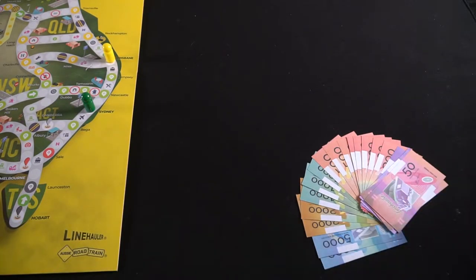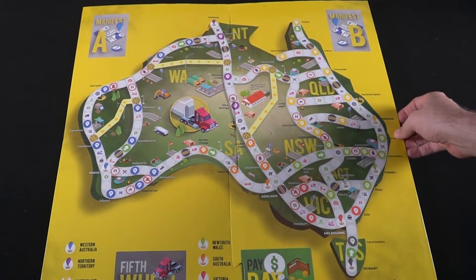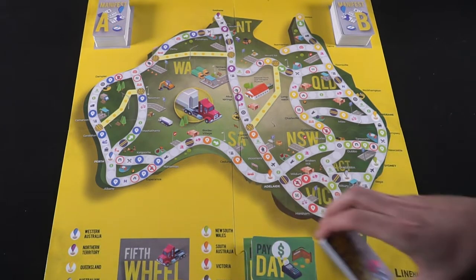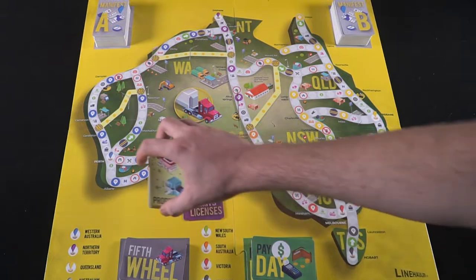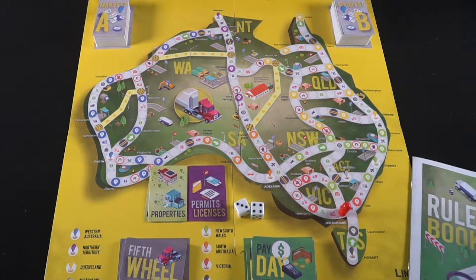To set up a game of Line Hauler, choose the number of players and have each player take a color and place it on the board in the indicated space representing one of the different Australian capitals. Then give every player $20,000 as starting currency — kind of like Monopoly — and give every player a rigid truck, which is the starting truck they'll have but can upgrade up to three more times.